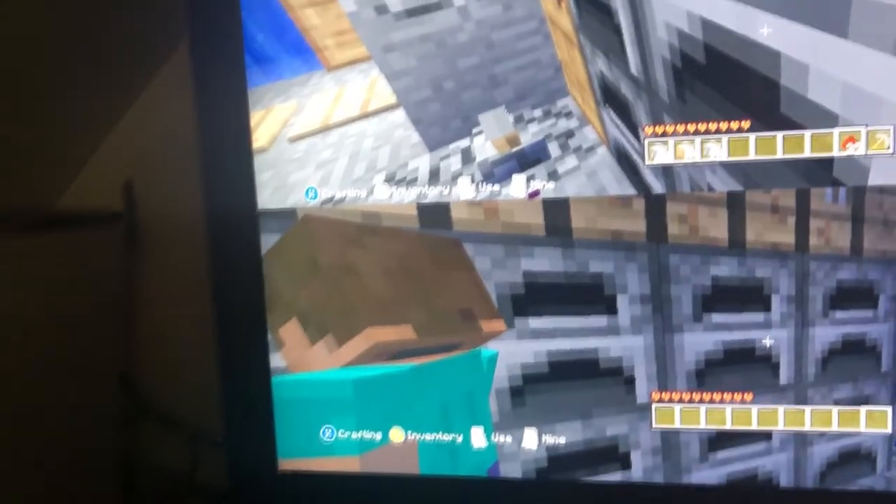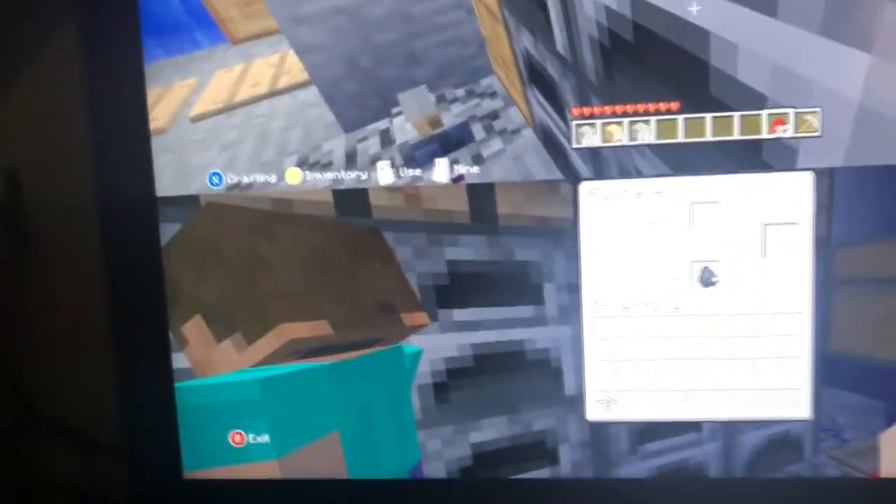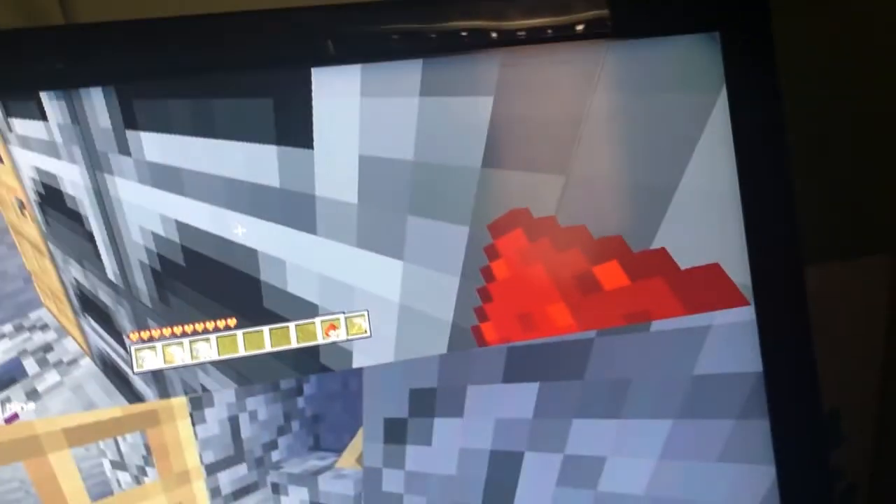We got our ovens and stuff right here. We put some fuel in it. These are where we craft. This is our mine — we were mining here.